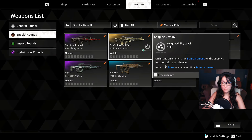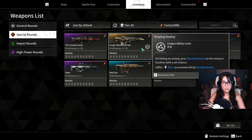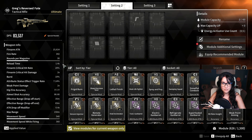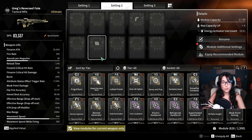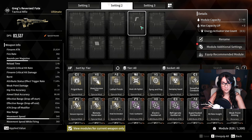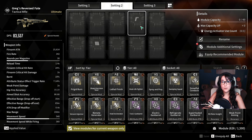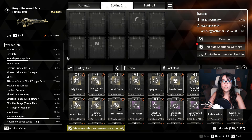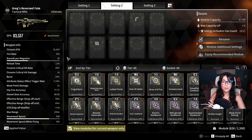Next we are going to check Greg's Reverse Fate, one of the gold tactical rifles. Here are the stats on the left side again, and they might not seem that impressive, but this weapon already comes with two crystallization catalysts on it — two different letters — and on top of that it has a unique ability which drops bombs on the ground and applies burns to the enemy. This also makes this tactical rifle one of my favorite ones.